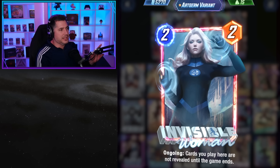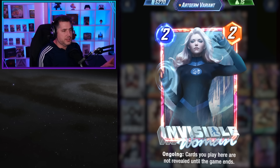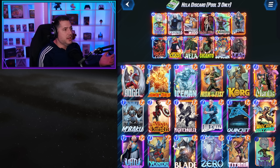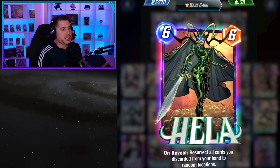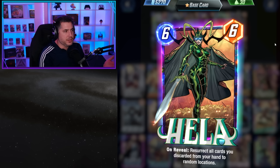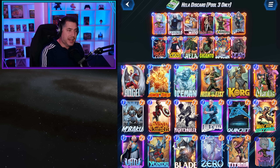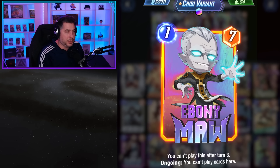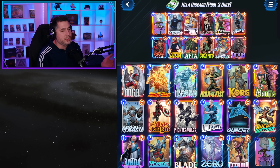Invisible Woman is kind of mandatory here. I don't like saying cards are mandatory, but Invisible Woman makes the deck function — without her, anytime you have Hela in your hand you're basically going to discard it. In the gameplay examples you'll see how I navigate using Invisible Woman creatively, even hiding Gigantos, Infinauts — you can even hide Ebony Maw behind it so the ongoing effect isn't in play, and you can play more cards into the location.